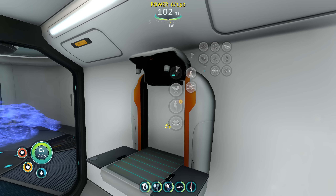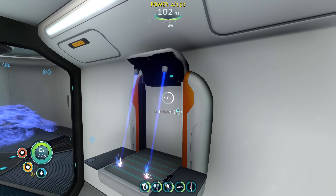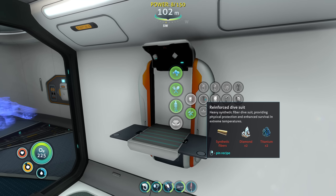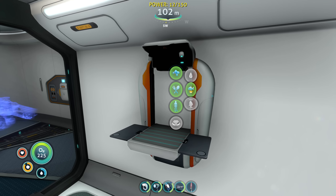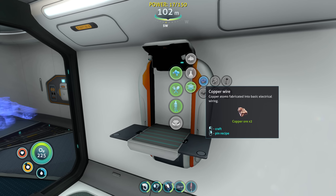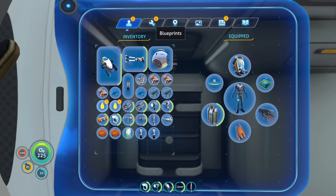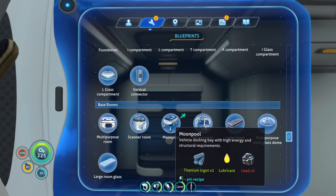Let me make lubricant. How much power does this take? Let me notice — it takes five power whenever I click on this. Reinforce dive suit — right, I discovered that. Advanced wiring kit — I haven't used this yet, have I?